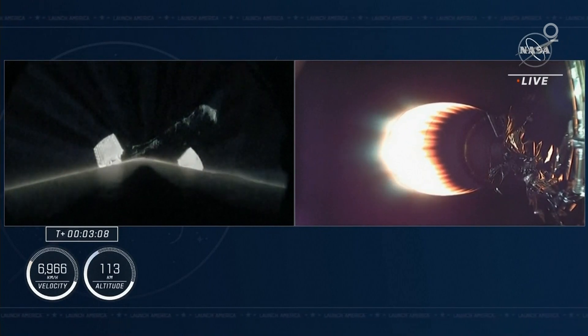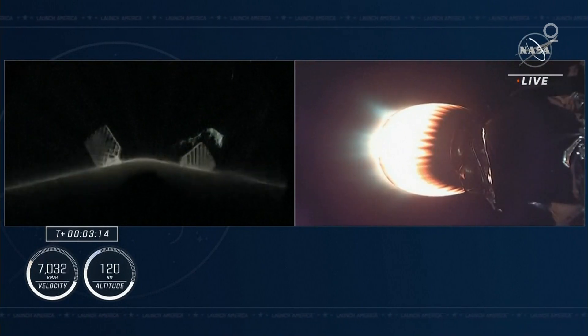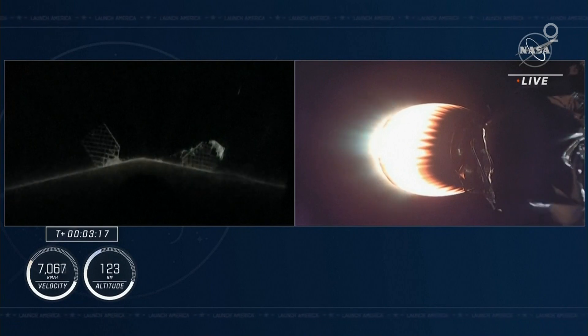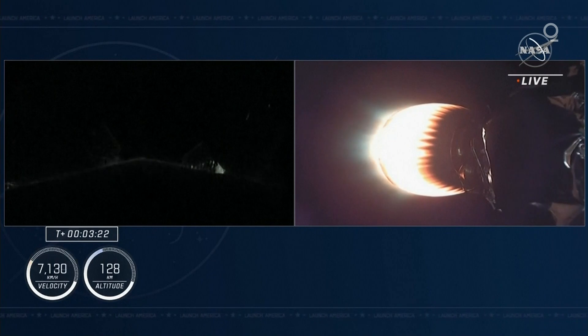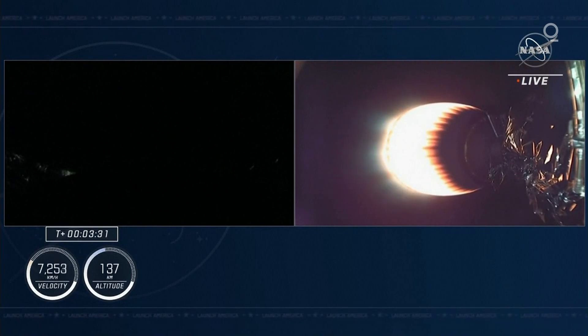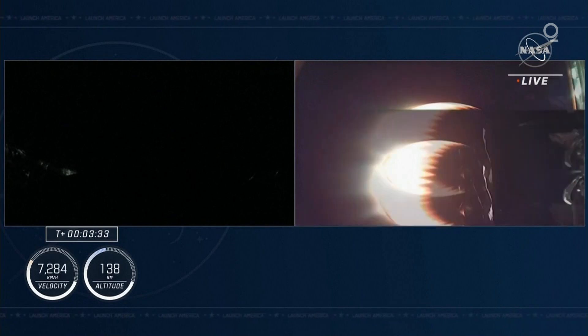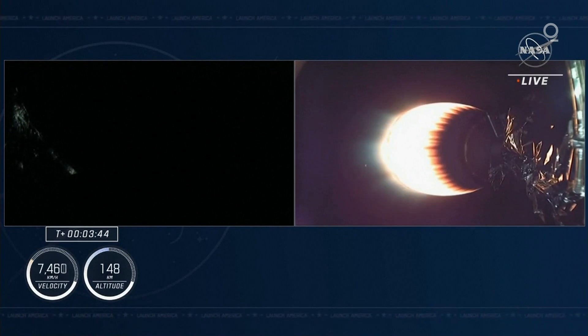This is a fantastic view on the left-hand side — the first stage now separated from the second stage, still being illuminated by that single Merlin vacuum engine on the second stage on the right-hand side of your screen. Right now the first stage is making its way back to Earth to attempt its fourth landing on our drone ship, a shortfall of Gravitas. The crew is on the opposite side of that engine, continuing their journey to outer space. Seeing good performance on that lone Merlin vacuum engine on the second stage. The crew's G-load dips right at separation and will continue to build up now.